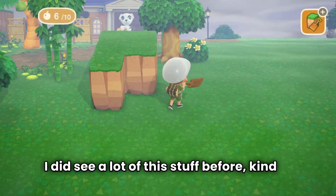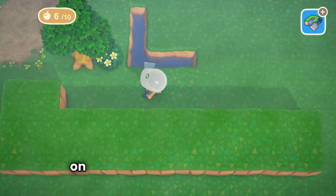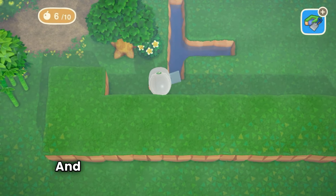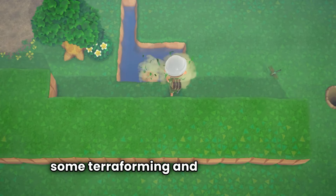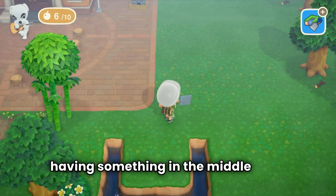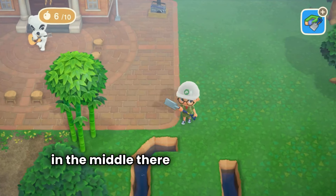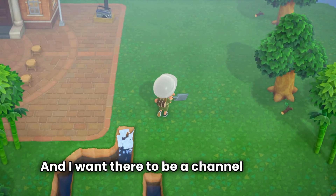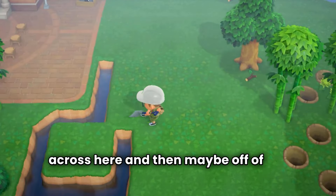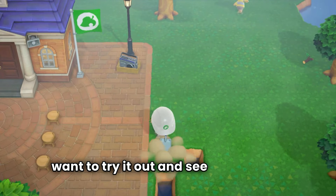I did see a lot of this stuff before, kind of on other island tours and Pinterest and stuff, and I wanted to do my little take on it and see what I can create. We are going to be doing some terraforming and a lot of water. I want to make a little channel going across like resin surfaces, and have something in the middle — maybe like ruin pillars — to help cover some things up. I just had an idea come to mind and I want to try it out.